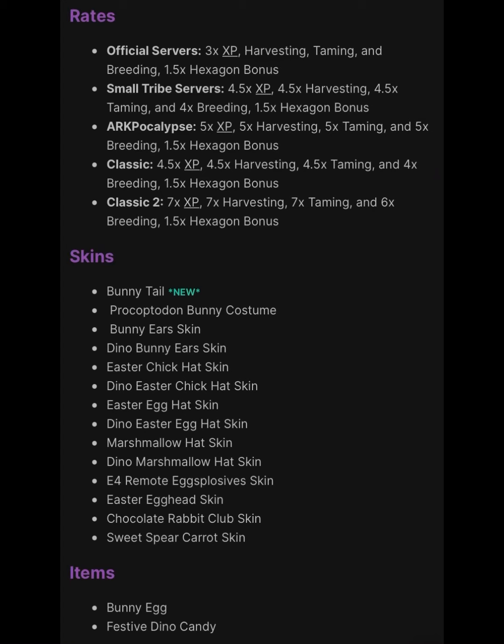Next are the skins. You've got the new bunny tail skin, plus the usual event items: bunny costume, bunny ears skin, dino bunny ears skin, Easter chick hat skin, dino Easter chick hat skin, Easter egg hat skin, dino Easter egg hat skin, marshmallow hat skin, dino marshmallow hat skin, the E4 remote explosive skin, and the Easter egghead skin.